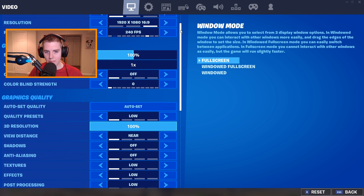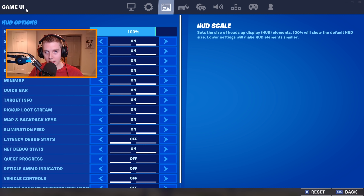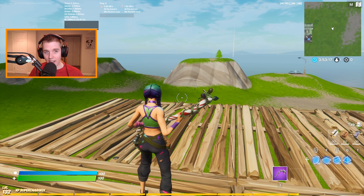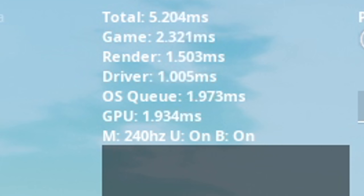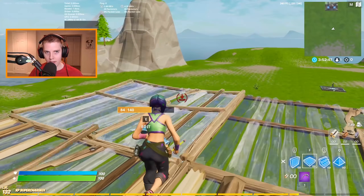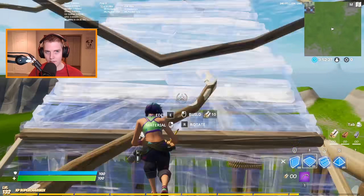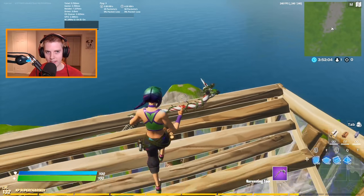If you enable Latency Markers and then go to the HUD setting and enable latency debug stats, you get to see the total latency in your game. In the top left it shows total, game, render, driver, OSQ, and GPU — that's telling you the input delay for your game. You can see as I start to build it gets a little higher because the game is rendering more things. In total right now there's about five to five and a half milliseconds of input delay, going up to six when building.